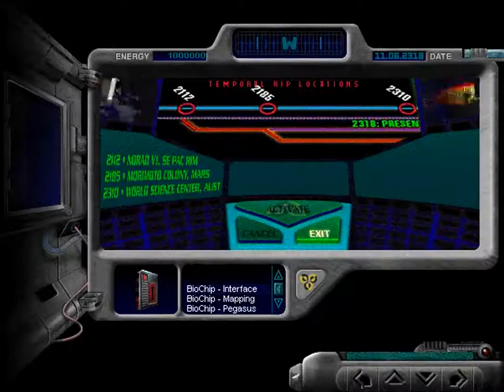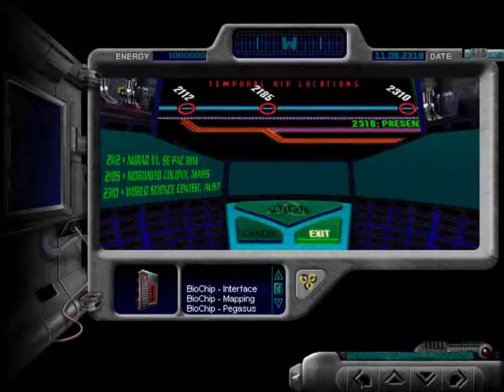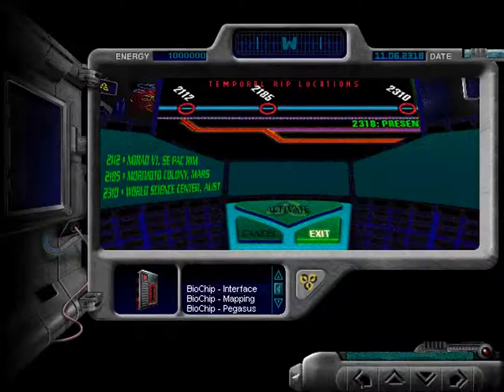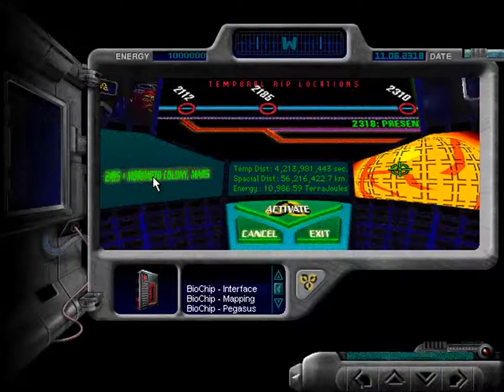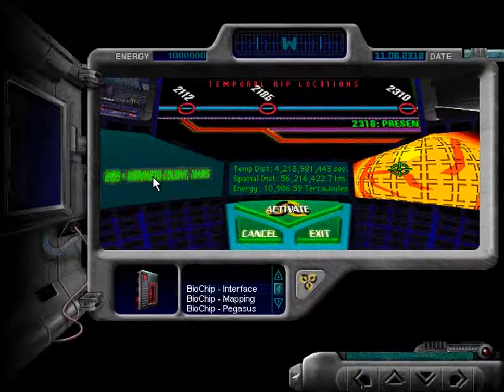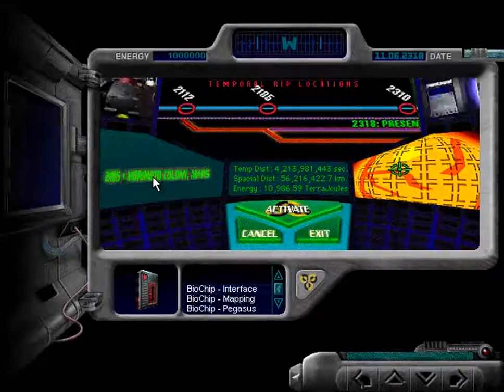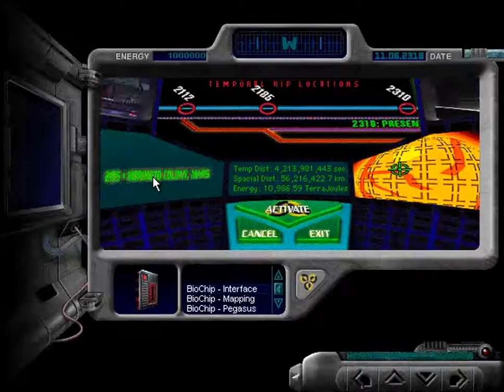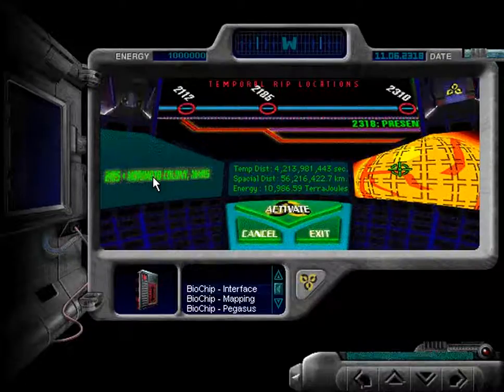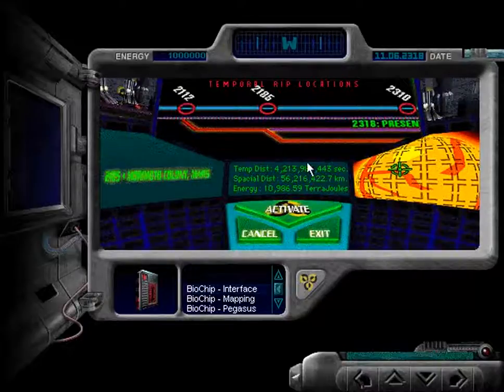Hello everyone, and welcome back to Let's Play The Journeyman Project Turbo. Since last time, we finally are getting the game going because we have our three time zones that we have to go to. The first time zone we're going to is the Morimoto Mars Colony. The reason for this is it makes the game much more streamlined — going to Mars first negates backtracking. So let's get started.